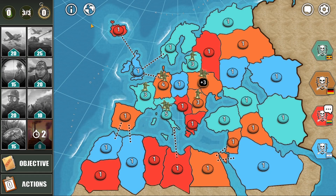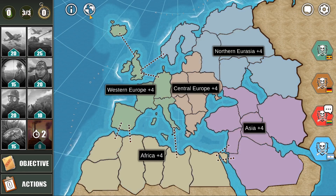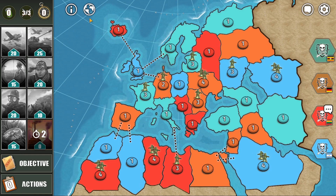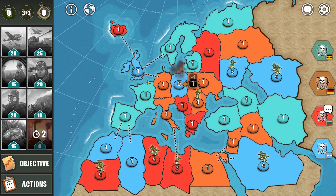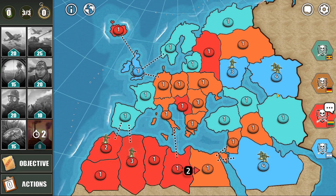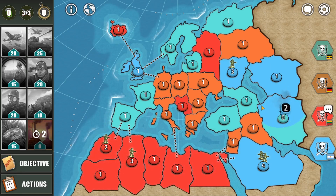The CN player decides to go for Western Europe, and the orange player decides to go for Central Europe — they will be big enemies with each other. I see the blue player adds his troops to Northern Eurasia and Asia as well. The orange and CN players waste their troops on each other, good for us. The CN player would be in a very bad situation because the blue player will take down his territories next to himself as well.